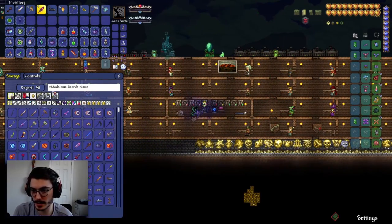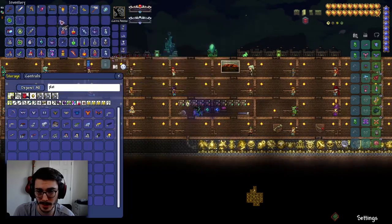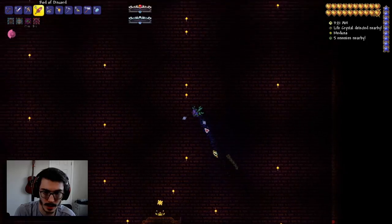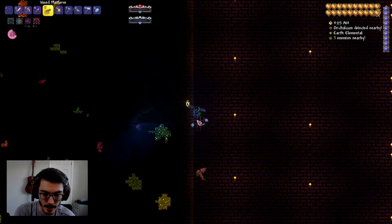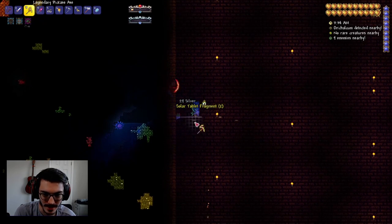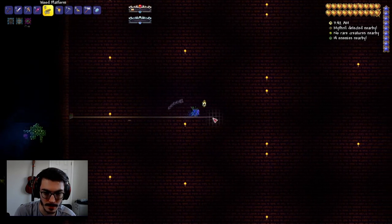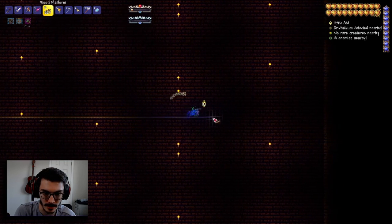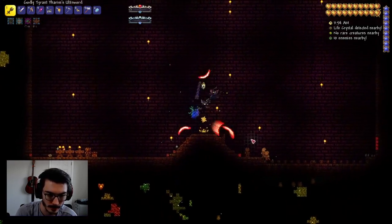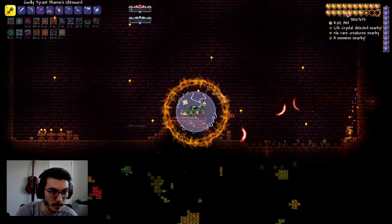I've decided I'm actually going to do the Golem first. The reason I want to do that is I think there's going to be a lot of upgrades that are going to make that fight easier. If I can do another boss that makes it easier, why wouldn't I do that? I've already cleared out all the traps in this place, so we shouldn't need to worry about that. I'm just going to do a quick platform right in the middle here. Vanilla bosses are just so much easier in Calamity modded in general — usually they don't upscale them that much, and the actual modded bosses are a lot more difficult.